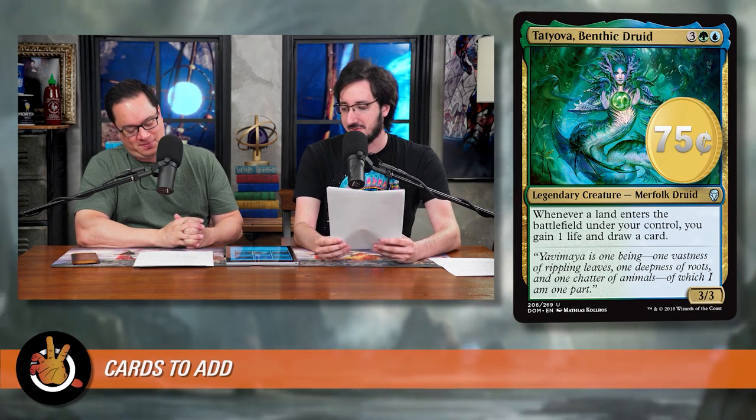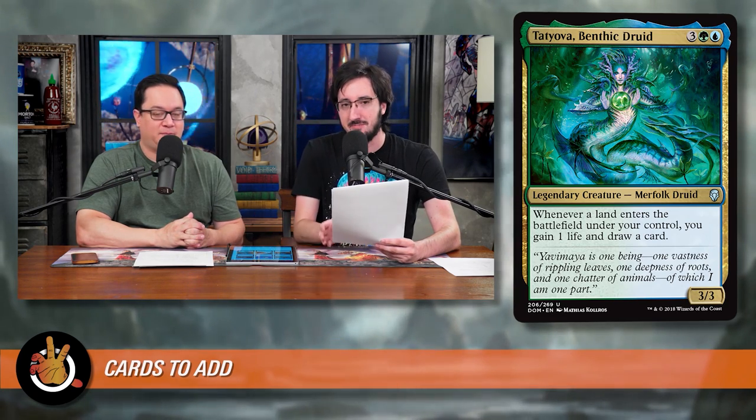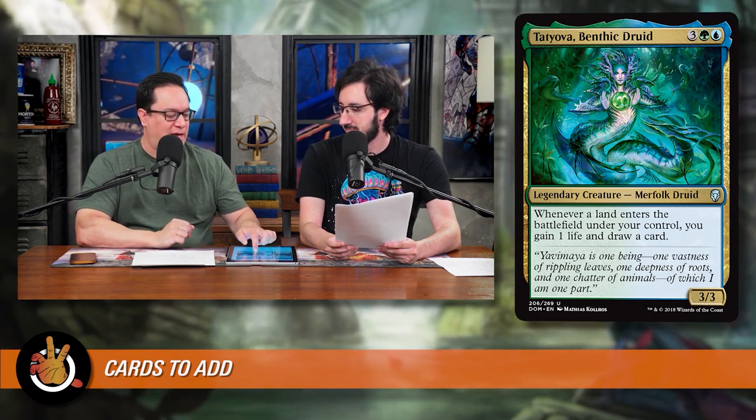Next is Tatiova, Benthic Druid — three, a green, and a blue for a 3/3 legendary creature Merfolk Druid. Whenever a land enters the battlefield under your control, you draw a card and gain a life. Anyone who's been playing Commander has seen this card quite a bit — it's very popular both as a commander and in decks. It turns the often-non-multicolored ramp cards into something that gives additional value when you play them. This deck has some fetch lands like Bad River and Evolving Wilds, so you'll get two draws off Tatiova from those. Even just one card per turn is great. And it is a multicolored creature itself, so you're getting all those payoffs as well. This was 75 cents.